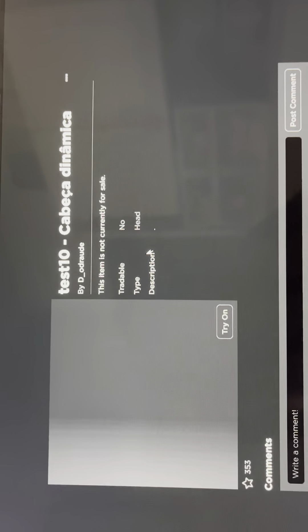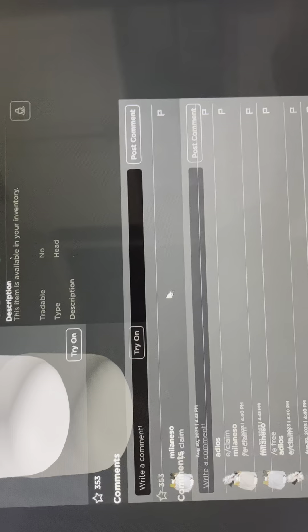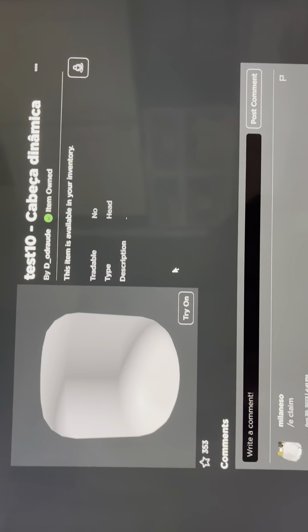Okay, once you press it, it'll already say that on the item, but it is zero Robux. So once you purchase it, go ahead and put it on, and yeah, you have a fake headless.